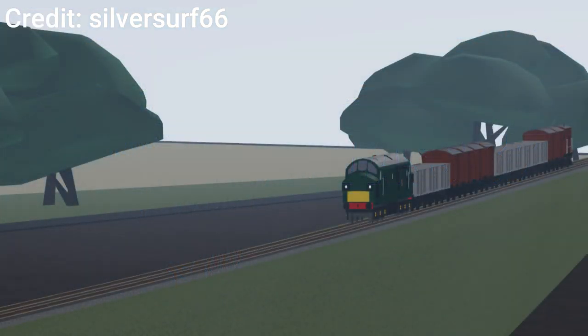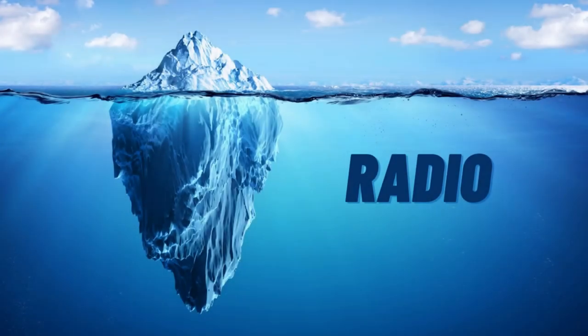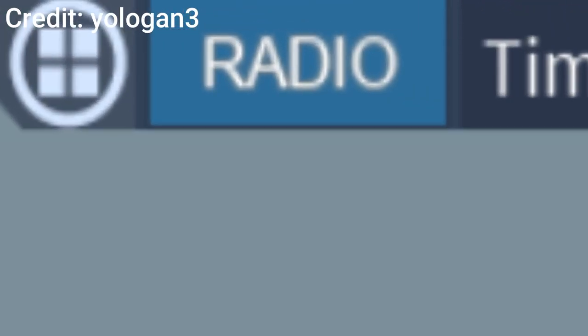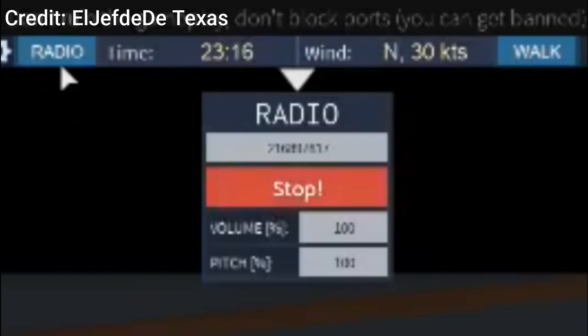On Bornholm, Syntax Connoisseur is able to spawn a train track as well as a Class 37 train. When spawned in, the train is able to be driven all around the island and even derail. A long time ago, there used to be a radio button that would show up at the top of your screen; pressing this button would allow you to put in any Roblox Music ID and play the song.